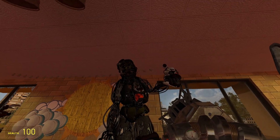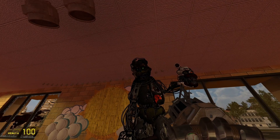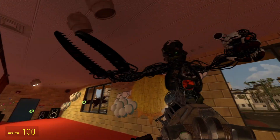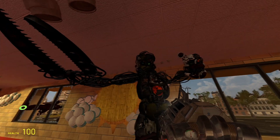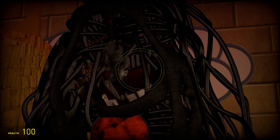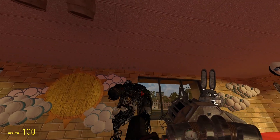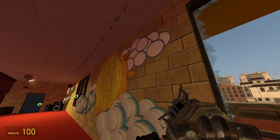Next up is this abomination from FNAF 6 — we got Molten Freddy, Scrap Trap, and Baby. Baby keeps calling the player daddy. She has a coolness factor — her arm is literally a head, which is actually pretty wild.